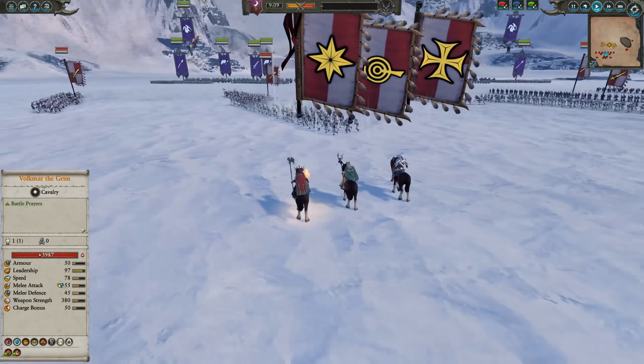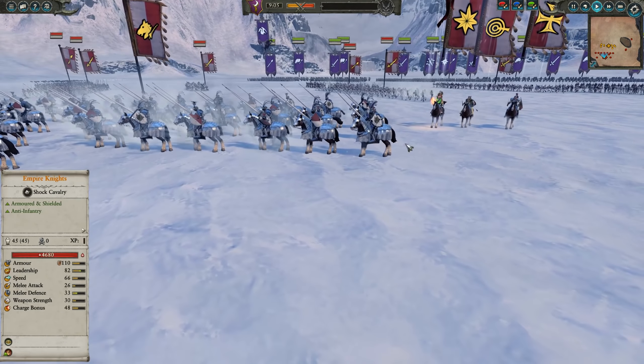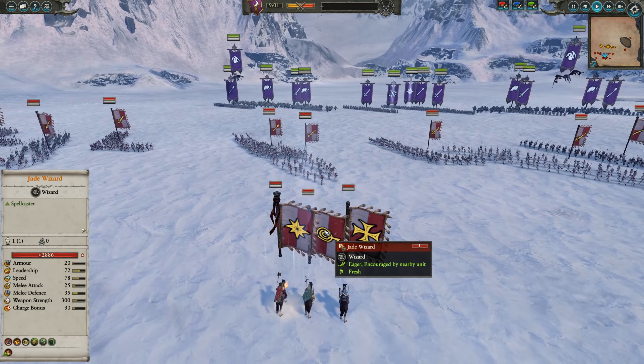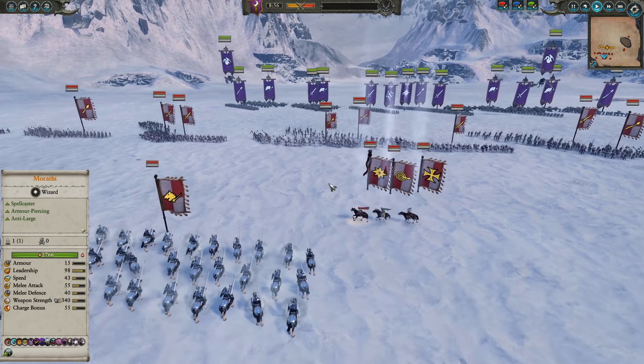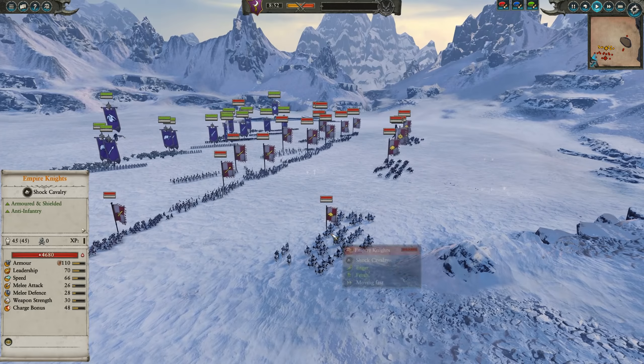There are three Great Swords for some hitting power, and then in the middle is what's supposed to be a tanky, heal-up goon squad — not meant to be crazy strong, but meant to be somewhat tough. Volkmar buffs the infantry so they act better in combat, and he's protected by four units of Empire Knights.